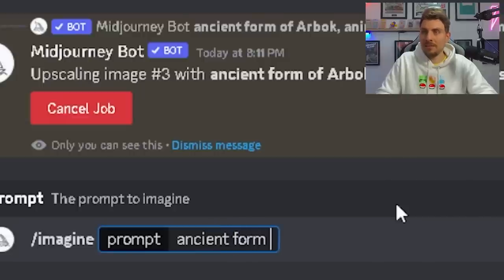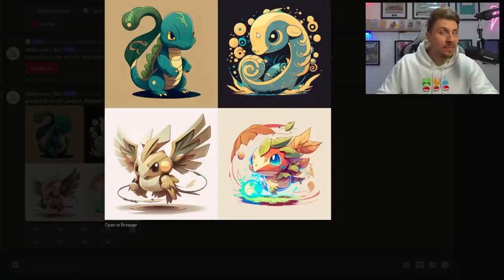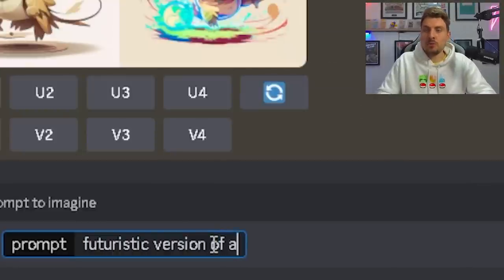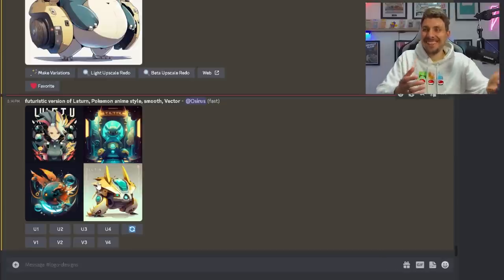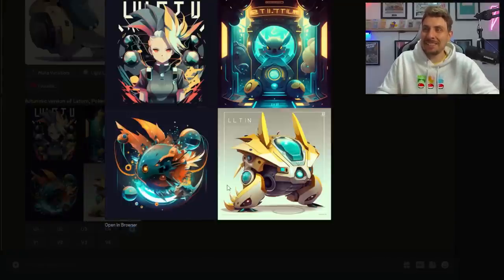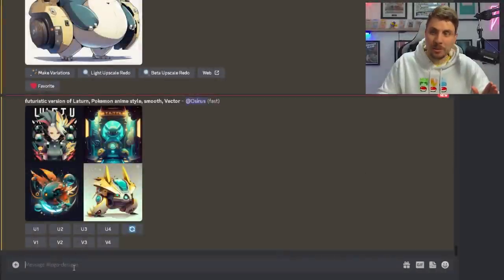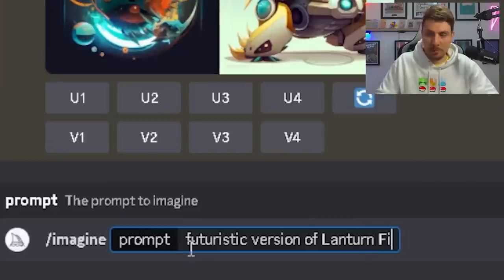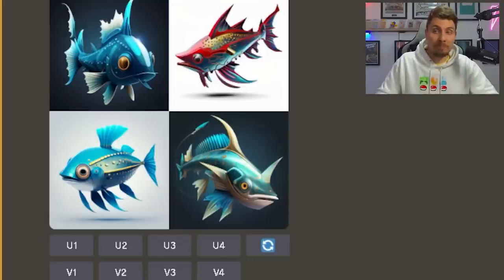Ancient form of Lanturn — let's see the results. None of these look like a Lanturn; the ones on the bottom look like birds. 'Ancient' is not working out. Let's try a futuristic version — what is that in the top left hand corner? That's just like some anime girl, not a Lanturn. And the bottom right hand corner is just a machine — it's not even fish-like. I think we have to change the parameters a bit. Futuristic version lantern fish Pokémon — cool designs, but none of them really look like Lanturn. This is going to be tricky.